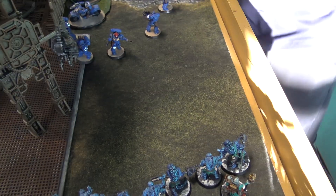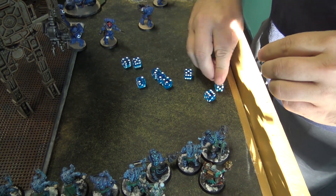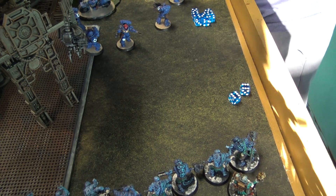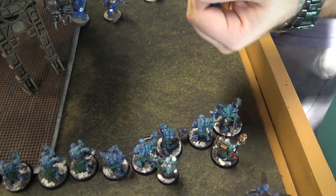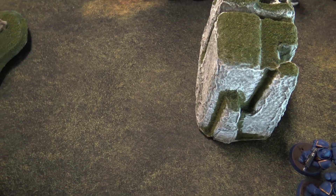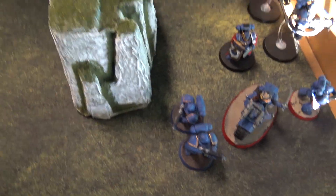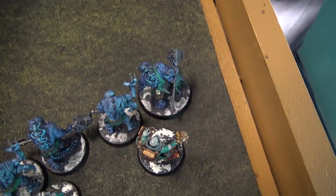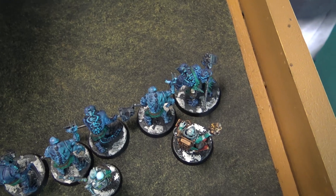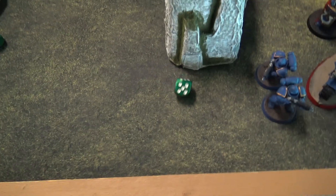The Aberrants charge into the Intercessors. Overwatch: ten shots hitting on sixes — two hits. Strength 4 vs Toughness 5 — one wound, AP minus two, no save — one Aberrant takes a wound. They need a seven-inch charge with the Abominant's Field Commander warlord trait giving plus one inch, and the Clamavus giving another plus one — on a ten, they make it in.